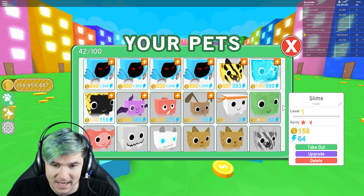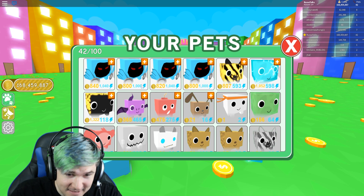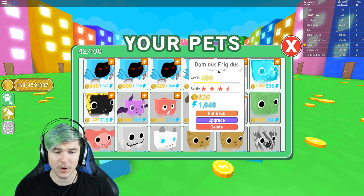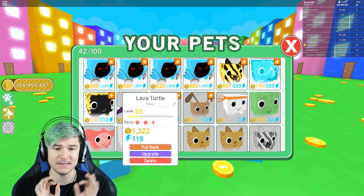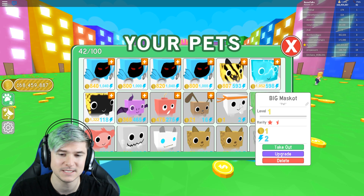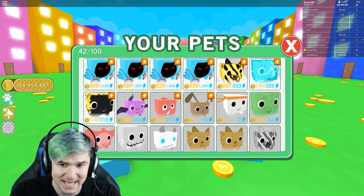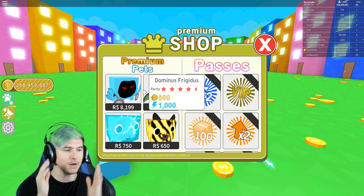So I can actually upgrade them a lot and make them amazing. But as you can see, this slime I have has more of a coin multiplier but half the agility. I can do all of the upgrades for a lot of these Dominuses, pretty much all of them. So I'm going to upgrade these bad boys in this episode and replace these three slots with Dominuses, because I think that'll be the best team possible in Pet Sim. I'm spending so much Robux for you guys.